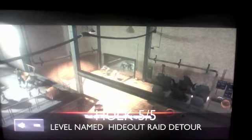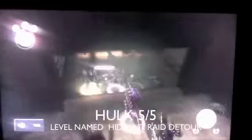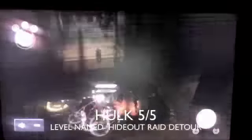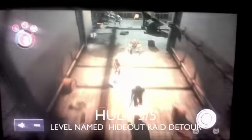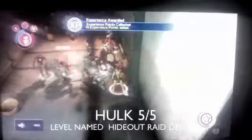Once you're in here, you're going to open this door by hitting the switch — it opens the door. On your way out there's going to be some enemies, so you just clear them out. Right here is the next item for Hulk.